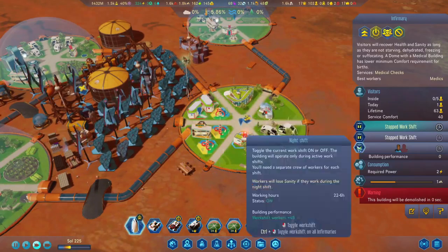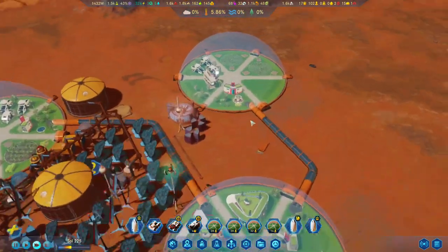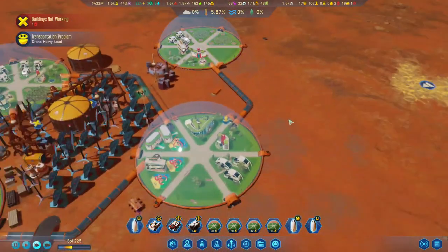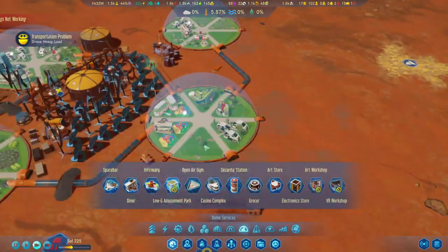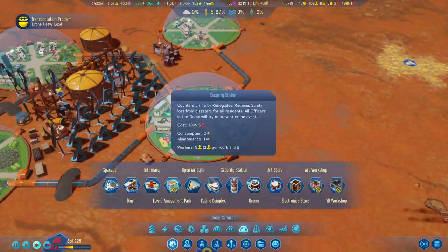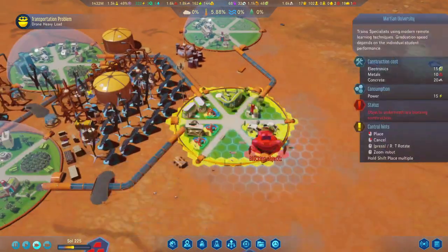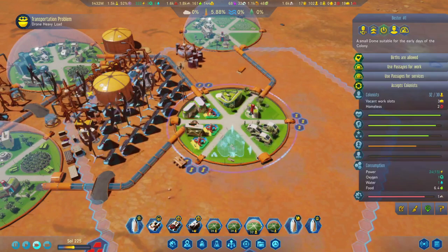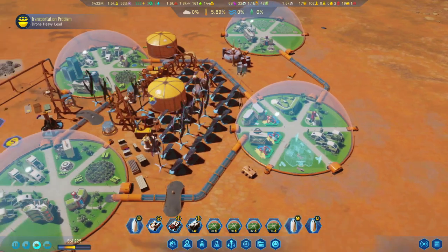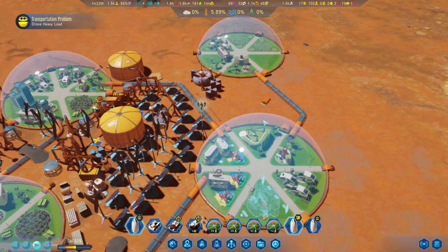Let's go ahead and turn these off before destroying — I don't think you have to, but I'll do it anyway. We've got another garden over here, which means we can put in the university. Beautiful! Once the university is up and running we can start doing some specialized training. I'm thinking botanists first in this dome to ensure our food production is up to the bar.